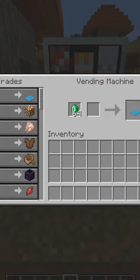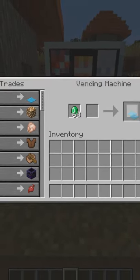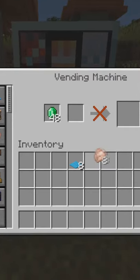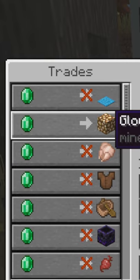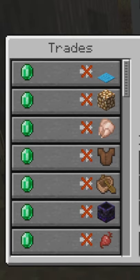Every day there will be 7 new offers, and items have different values. The ones that cost 1 emerald can be bought up to 8 times, then there are 16 emerald items that can only be bought 4 times, 32 emeralds 2 times, and 64 emeralds only 1 time.